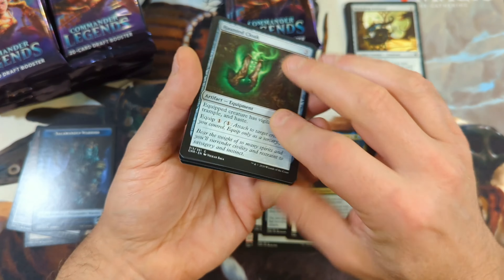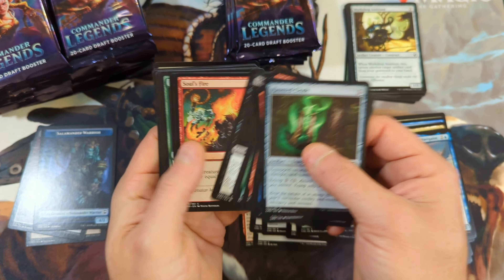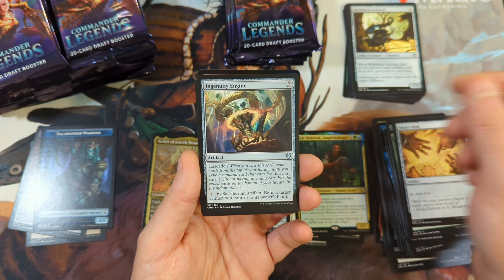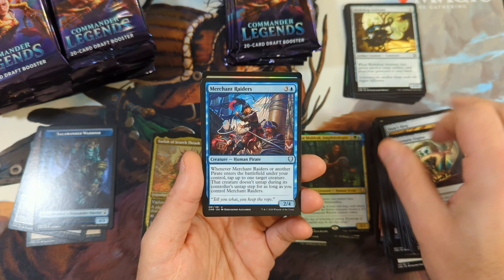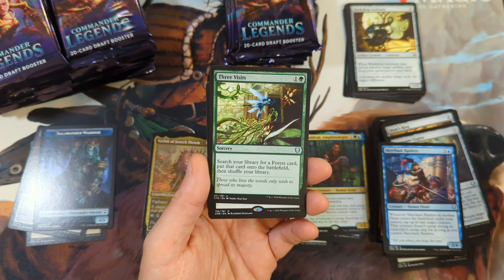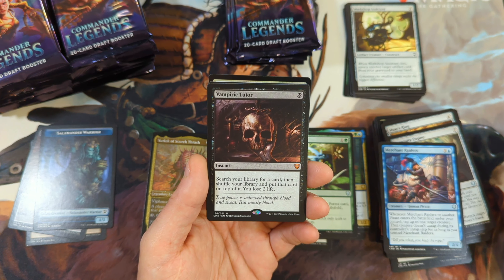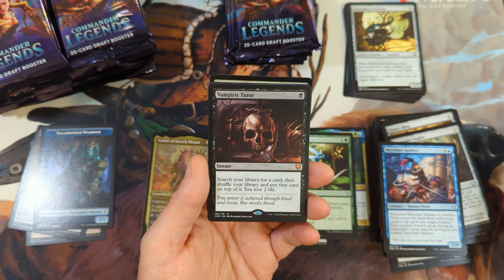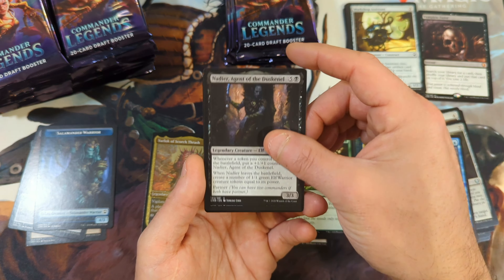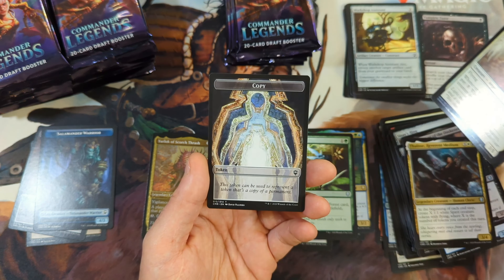There are 77 rares in the set, but only 22 of those are currently valued over a dollar. So basically what we want is mythics — the Mana Drain, the Jeweled Lotus. Those are the cards we're looking for. We've got Merchant Raiders. Three Visits — that's an uncommon, currently the most valuable uncommon in the set. And look at that — we got ourselves a Vampiric Tutor. Very nice to see that. This is almost $40 right now. We get a Nadir of Agent Dustnail and a Thalese with a Foil Anointer of Valor with a copy token in the back.